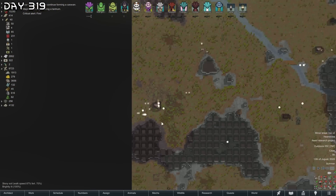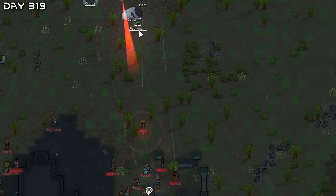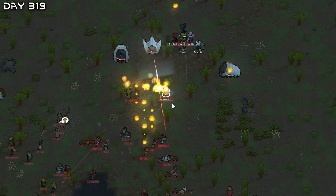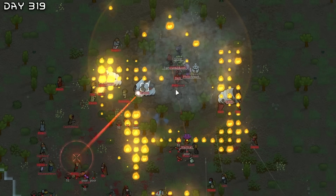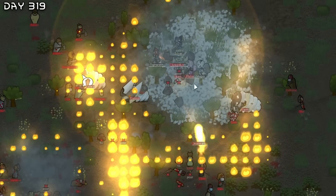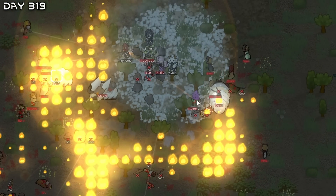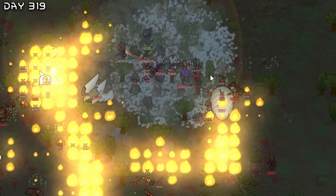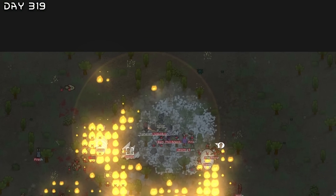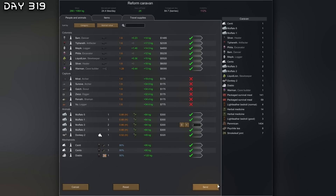Caravanning with a lot of people is hell — too many mental breaks, it's quite hard. We got ambushed by 64 imps. The mechanoids save us — they take all the heat. Let's just bring everything again.